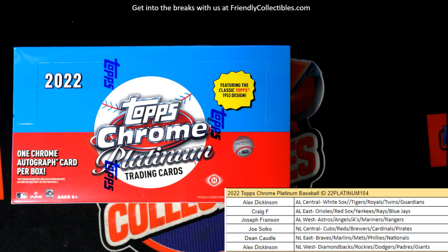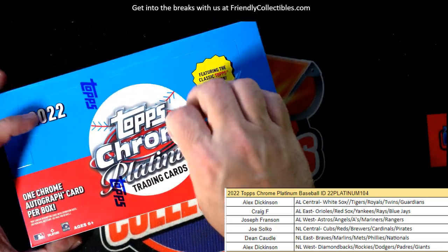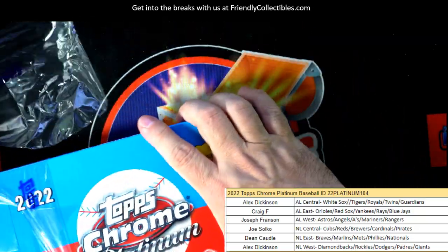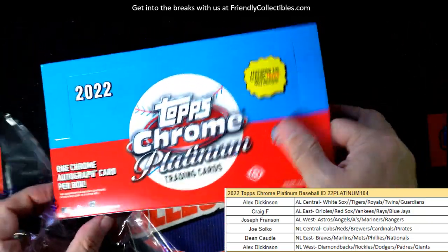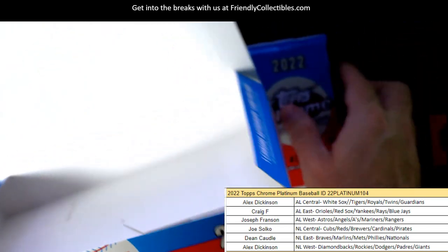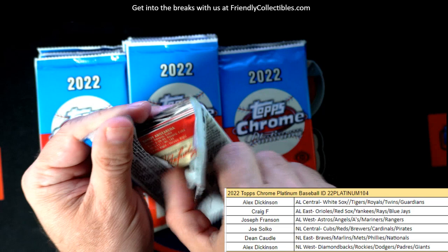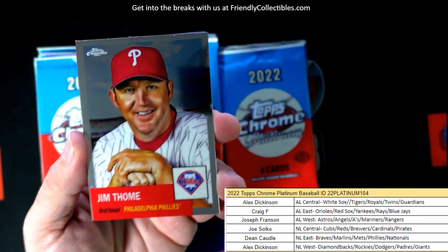So now let's crack the box. We have the next box of Topps Chrome Platinum Baseball Hobby available right now. This is box 104. We're looking for one autograph in the box, and a host of refractors and parallels — just a ton of that stuff.